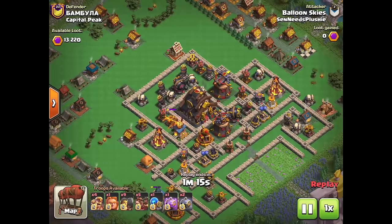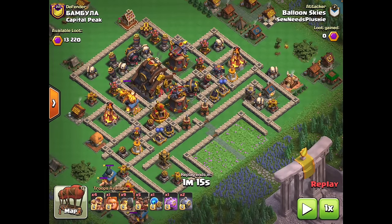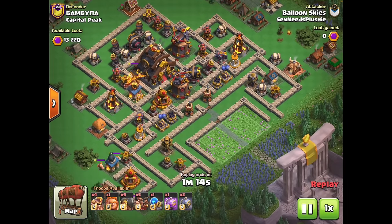This next attack is a strategy that I like to use that pretty much no one else uses — it is a sparky pinata graveyard hogs attack. The idea is you have one spell for sparky, either a rage or a frost, and that will help sparky push into the base. You'll let her die early on because you don't have too much tanking, and then that will set up for your second phase: graveyards come down fueled by the sparky death, and then hog riders push in deeper inside the base.